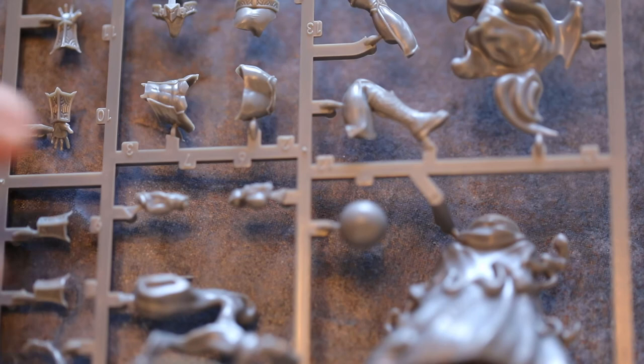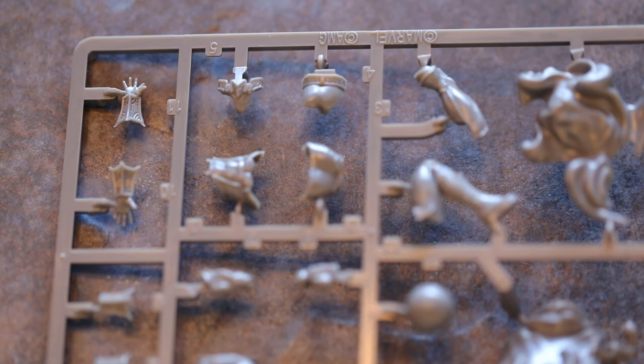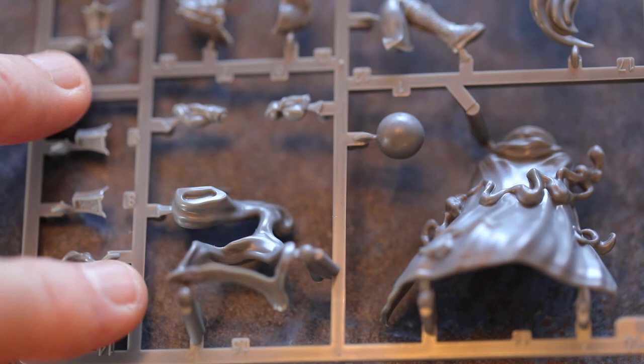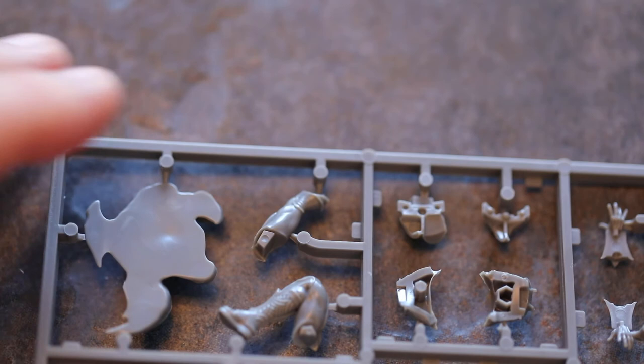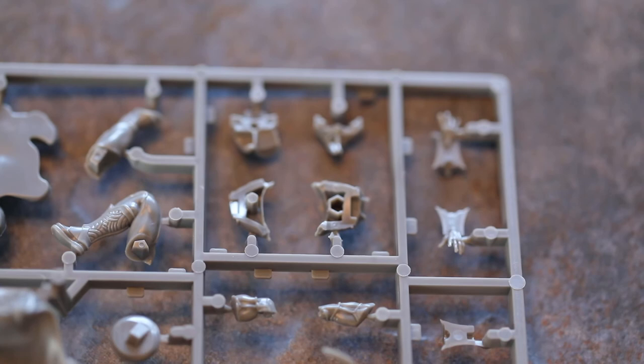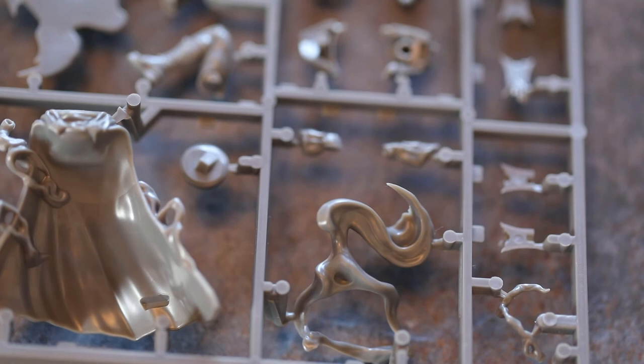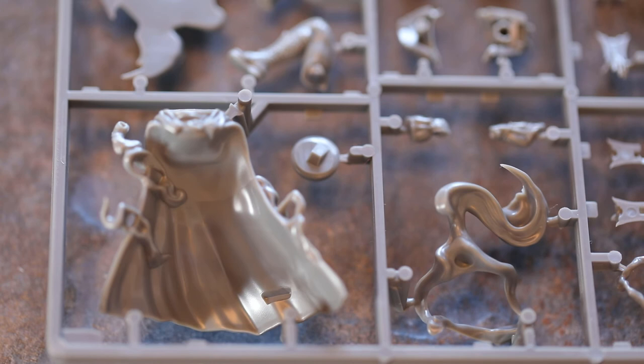Up next is Mysterio, real name Quentin Beck. 6 hit points, speed short, cost 3. Physical defence 1, energy defence 1, magic defence 5. He's got no nose. Magic attack, Hypnosis Gas, range 3, 4 dice, cost 0 — Mysterio gains power equal to damage dealt, and if this attack deals damage, Mysterio may advance the target character short range. Magic attack, Curtain Call, range 2, 6 dice, cost 4 — if the attack deals damage and the target is size 2 or less, it may be thrown short. On a wild it triggers stagger.